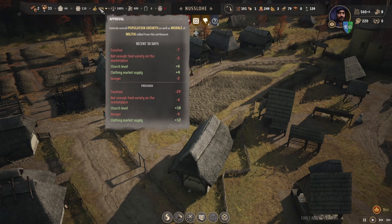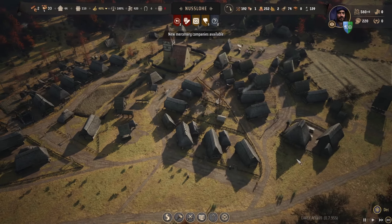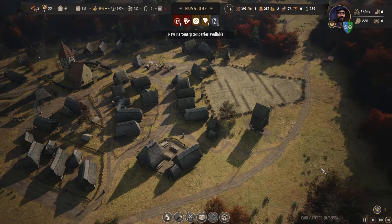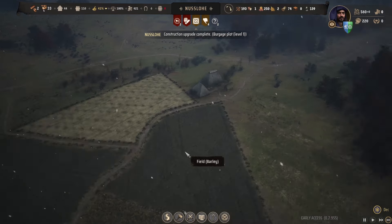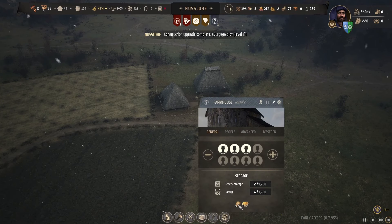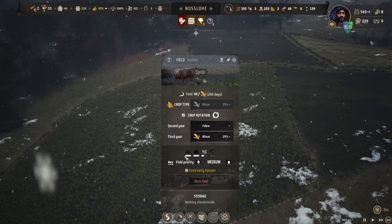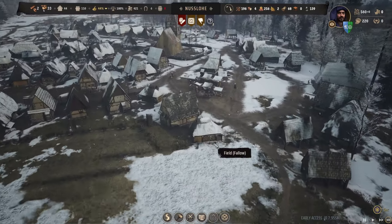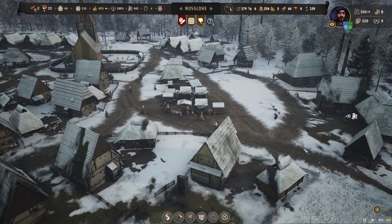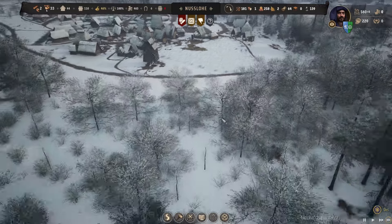As soon as we get that approval above 50, more people will move in and things will really progress. December - let's check the windmill, that is making flour. These are making grain which is good. We've got a couple of barleys too. This wheat field didn't get harvested but maybe we can harvest it now in the middle of winter - needs must. Look - bread is going up, eggs is going up a little bit, meat went up, vegetables...